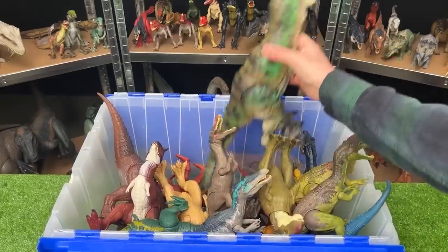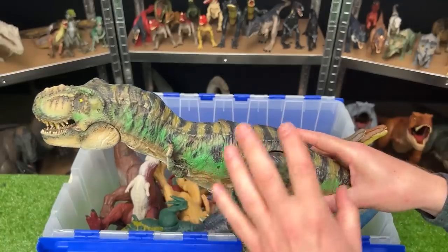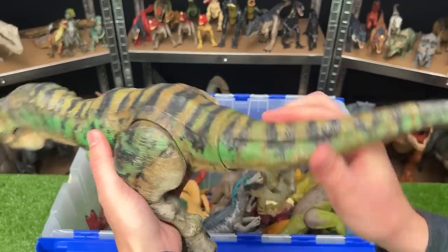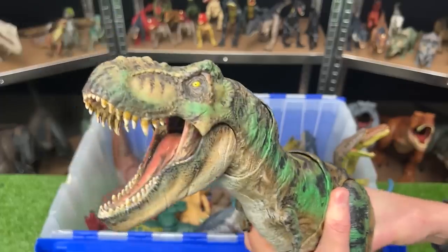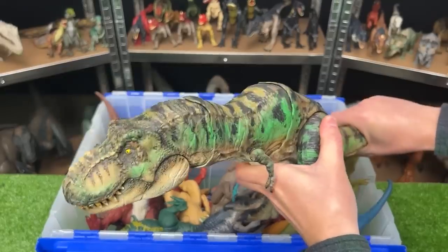Here is another ginormous T-Rex in the back. This one is camo colored and I believe it's custom colored — done a long time ago. This figure has a few actions that you can do with the tail: you can move the tail up and it does a roaring pose, and you can move the tail down and it does a chomping action.